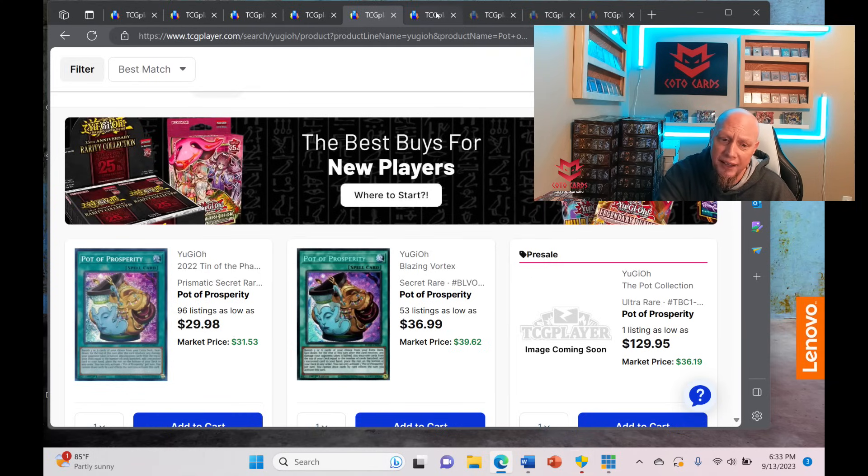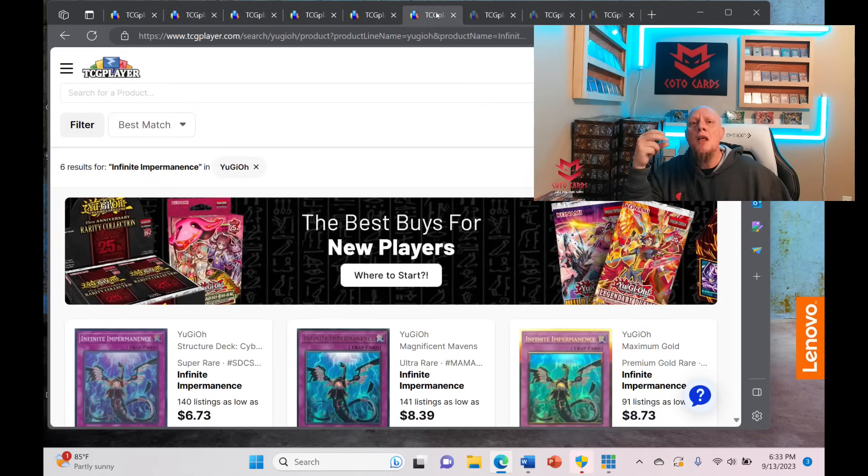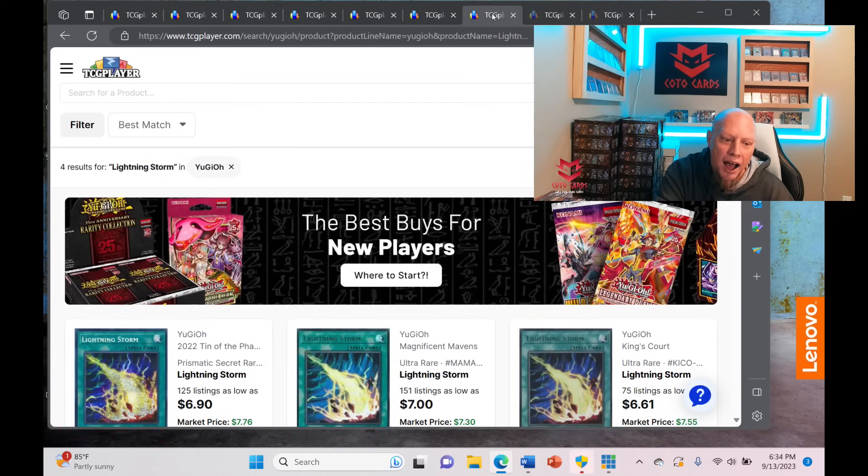Another card is Infinite Impermanence. I believe it's getting a reprint in the Fire King structure deck coming up — similar to how Infinite Impermanence got reprinted in the Cyber Dragon structure deck as a super rare. I think it'll be reprinted as a common, making it very accessible. It's also going to get a reprint in the Rarity Collection. Definitely do not be buying Impermanence right now.